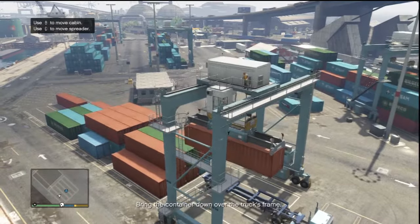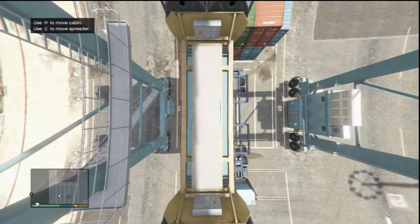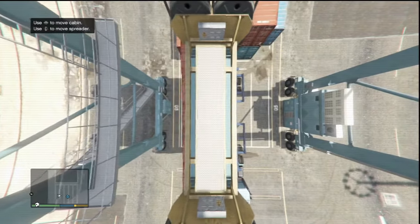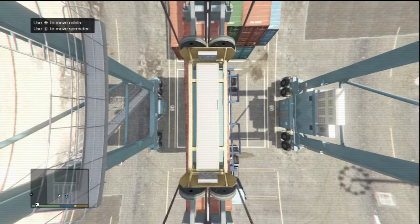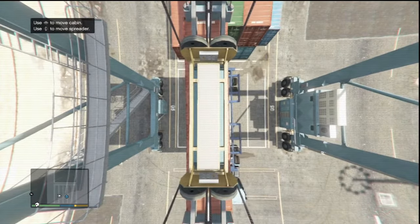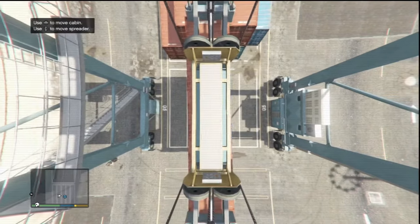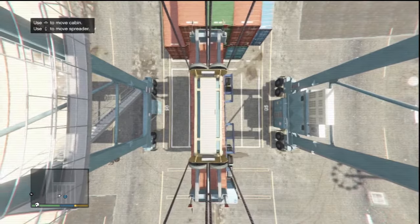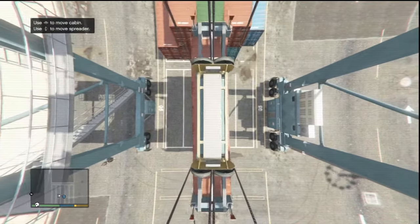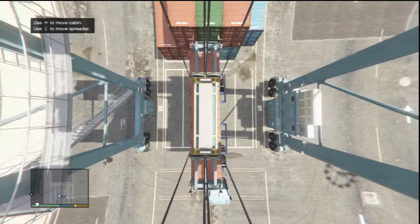Bring the container down over the truck frame. Let me move this camera thing back. I mean this is like a modified version of Tetris - this is Tetris man! There we go. Hold on, okay - and you guys see that it's swaying? It's not just locked into place - it's swaying like the wind is making it sway back and forth.